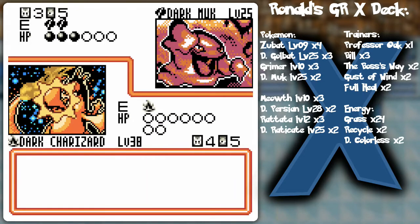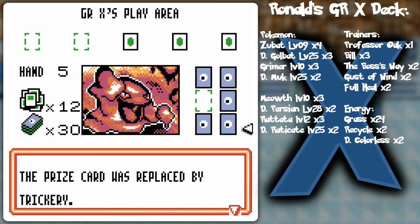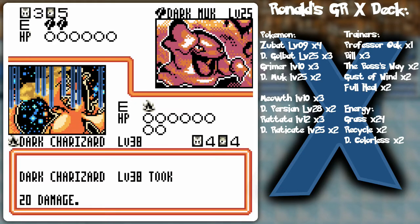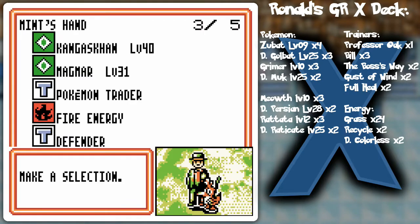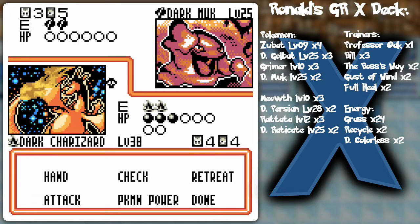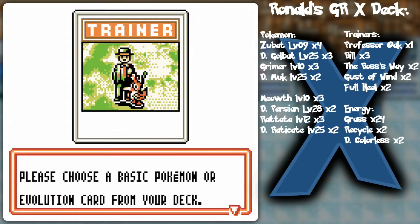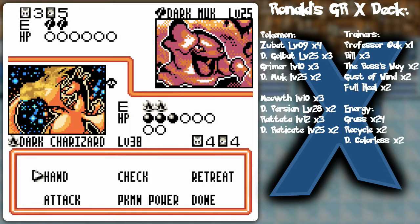When he puts out the other Dark Muk it's going to be poison city, but if I get Energy Removal — preferably two — I could completely sap the energy and stop the poison from happening to Dark Charizard. I'll go to Magmar again — just one head flip, otherwise I'll energy-remove myself into oblivion. Magmar again — I could trade that for Dark Ninetales. Dark Knight as promised — I'll plop that on there as well.